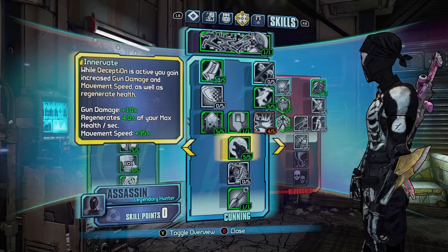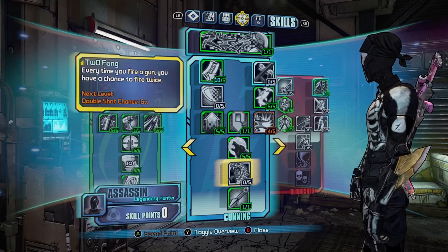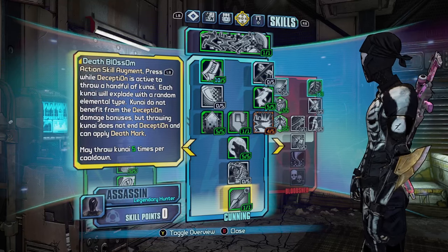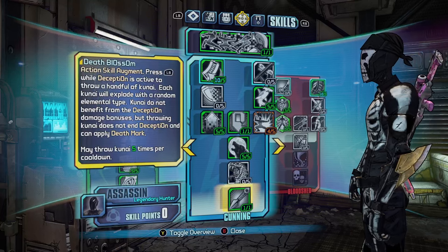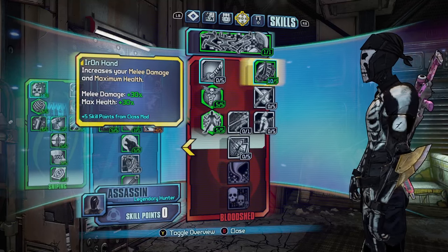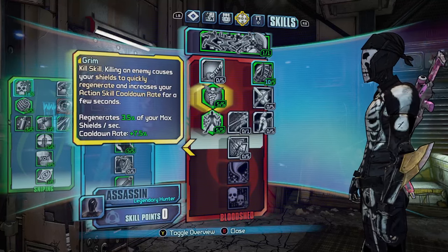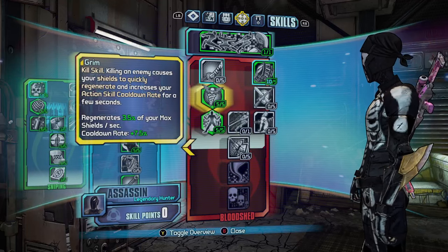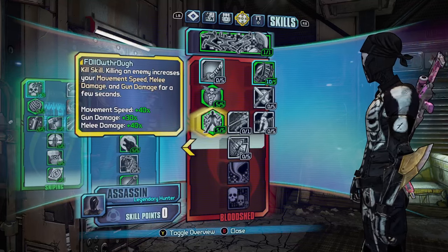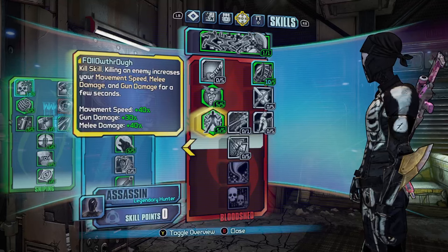Innovate increases gun damage by 10%, health regeneration by 4%, and movement speed by 35% while in Deception. I wouldn't bother with Two Fang, it's not worth it. Death Blossom throws kunai blades with all elements while in Deception mode. In the Bloodshed tree, Iron Hand increases max health and melee damage by 30% each with the class mod. Grim increases cooldown rate by 7.5% and regenerates max shields by 3.5% per second after killing an enemy. And Follow Through increases movement speed by 40%, gun damage by 30%, and melee damage by 40% after killing an enemy.